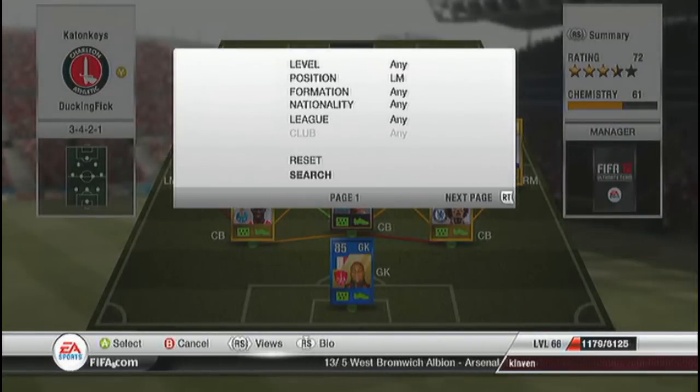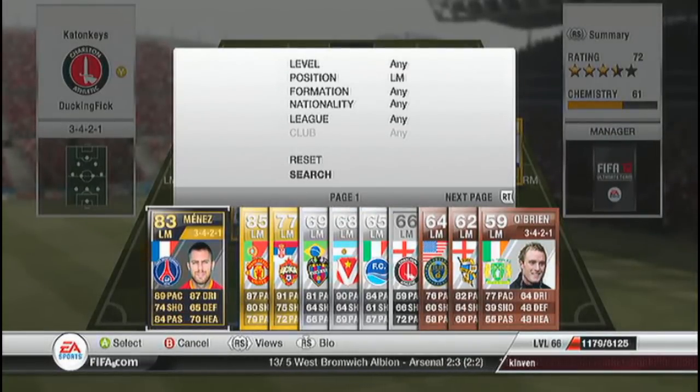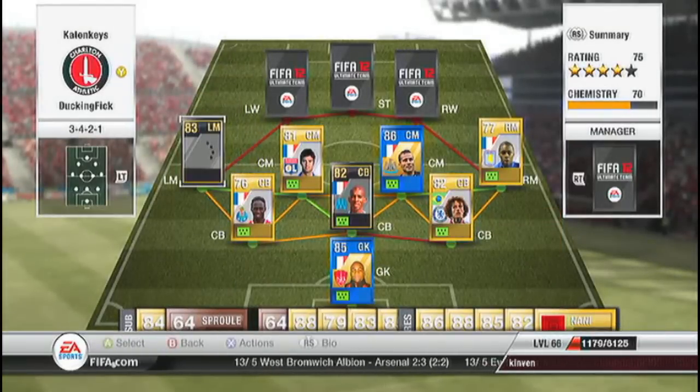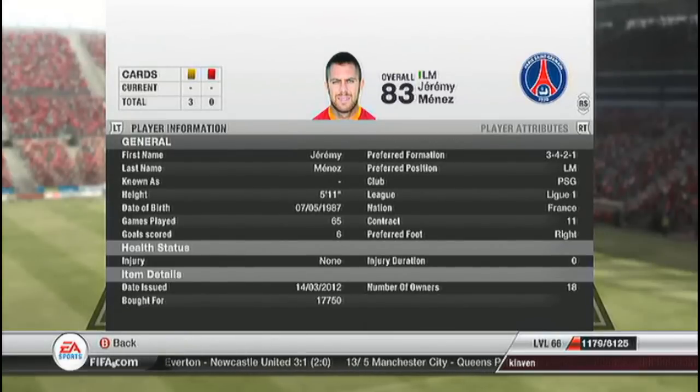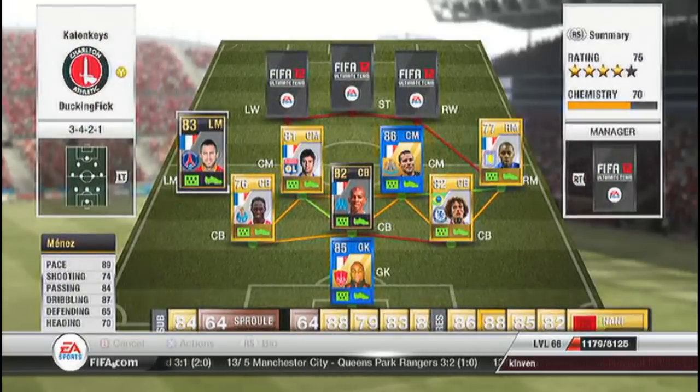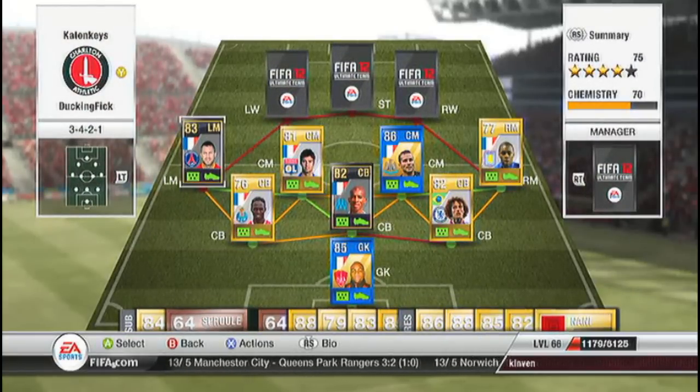At left mid we have informed Jeremy Menez. 89 pace, 74 shooting, 87 dribbling, 84 passing — an all-round good card with 5-star skills. There's not really many French ones that are linked with Mangala. I got him for about 18k — solid player.